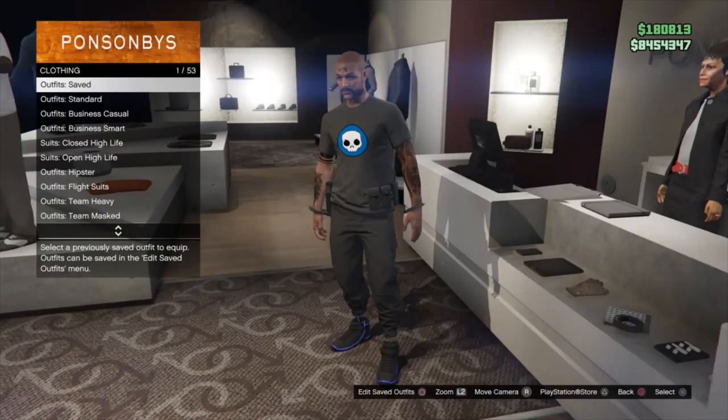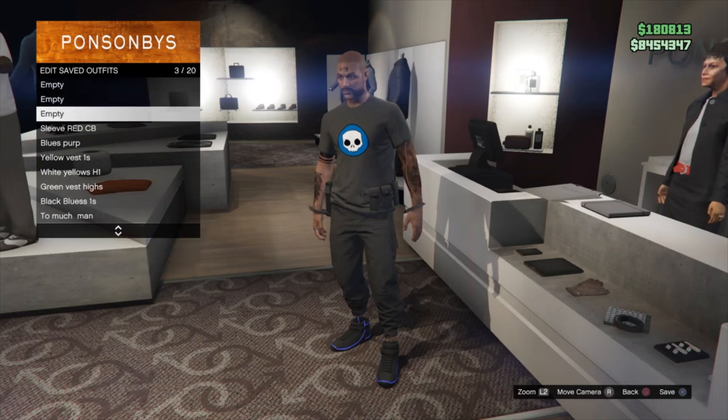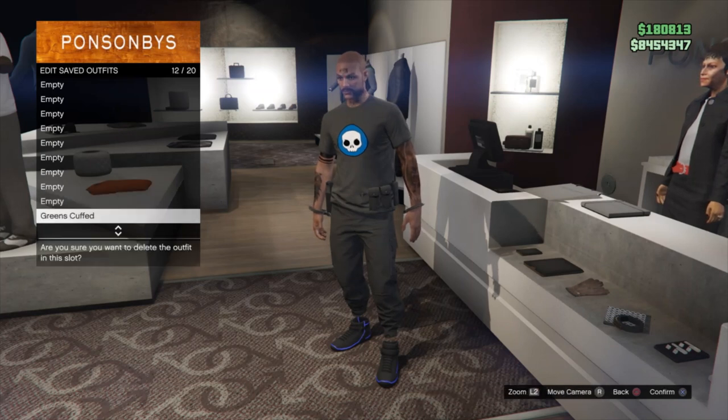Welcome back to another video. Today I'm showing you how to get the IAE badge. The first thing you're going to have to do is delete all your outfits — I'm going to state this twice. First thing you want to do is delete all your outfits. You can save one outfit; as you can see, I'm choosing to save this outfit with the handcuffs and gun belts. The outfit you're wearing is the outfit you can save, so make sure you're wearing the outfit you want to save.